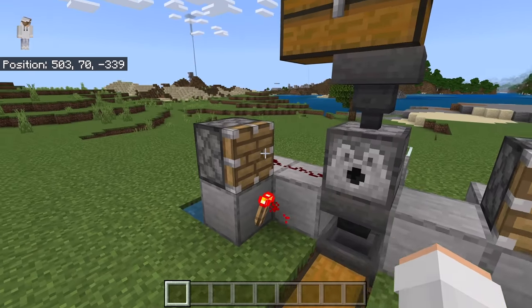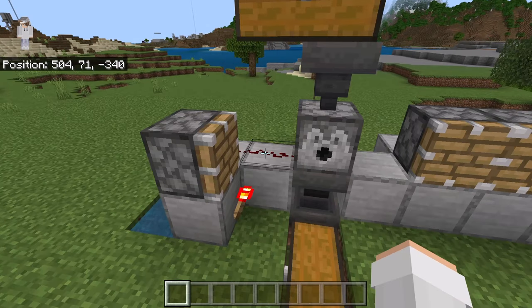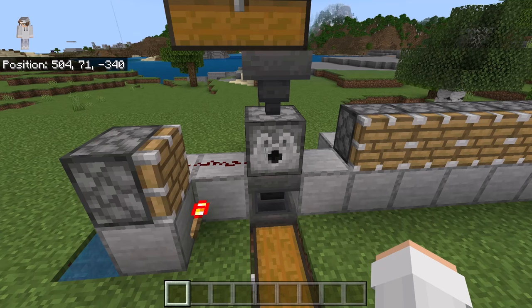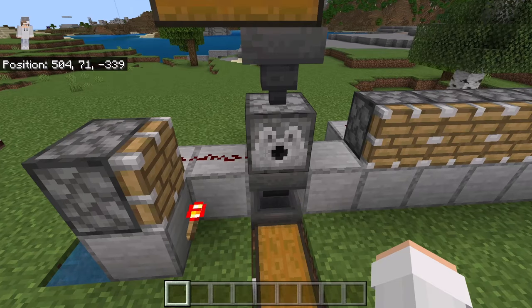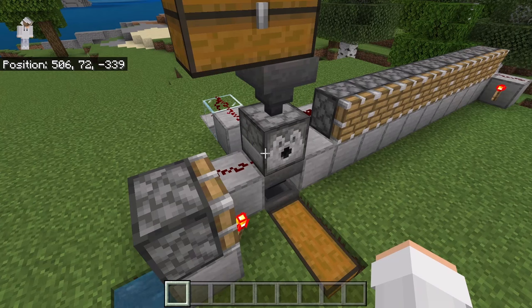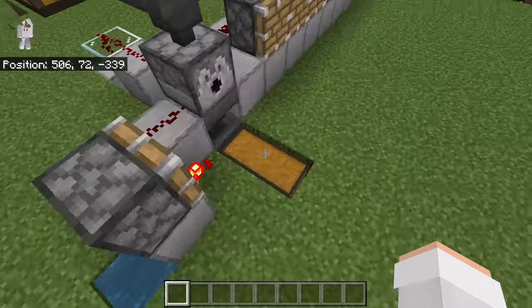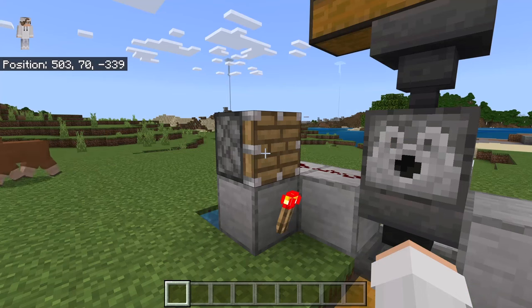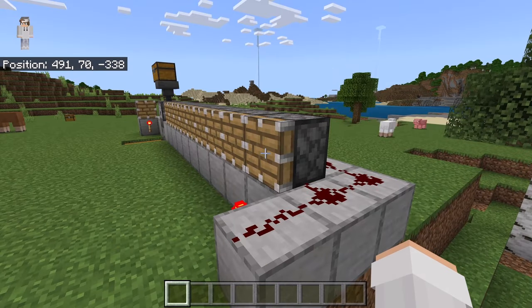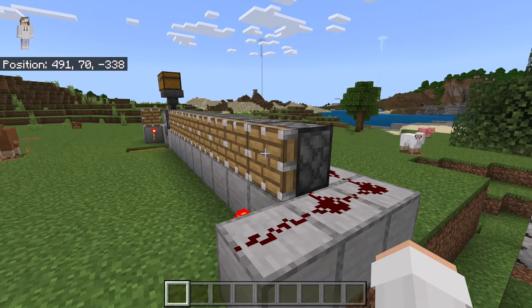How this farm works is: whenever you place a dirt block at that spot, the redstone torch will send a redstone signal to that piston, causing it to extend and retract, moving the dirt block over there. The redstone torch will also send a signal to that dispenser, causing it to dispense a water bottle on the dirt block, turning it into a mud block. The empty glass bottle will then get funneled into that collection chest. No water bottles will get funneled into that chest because of this item sorter system — only glass bottles will go in. That hopper will funnel more water bottles from that chest to that dispenser. As you place more dirt blocks, they will get converted into mud blocks and pushed over there. Whenever a mud block reaches that spot, the redstone torch will send a signal to the pistons, causing them to extend and retract, pushing a row of mud blocks over to that side.